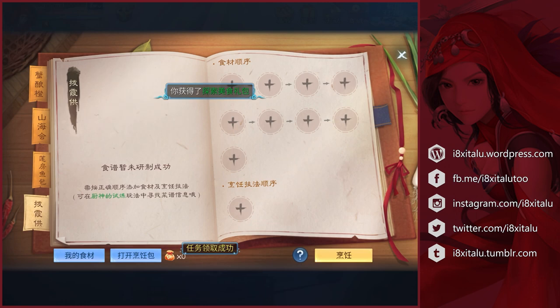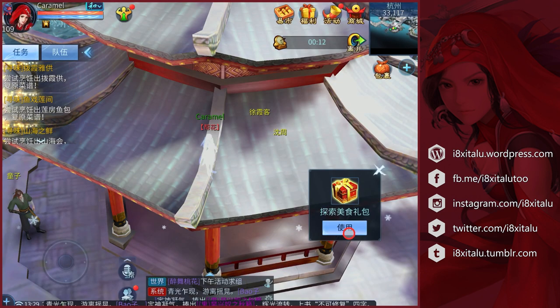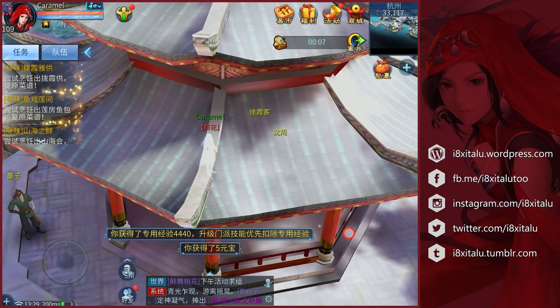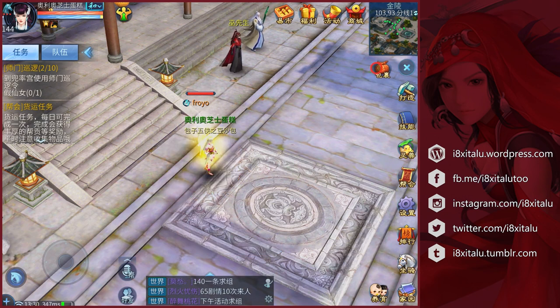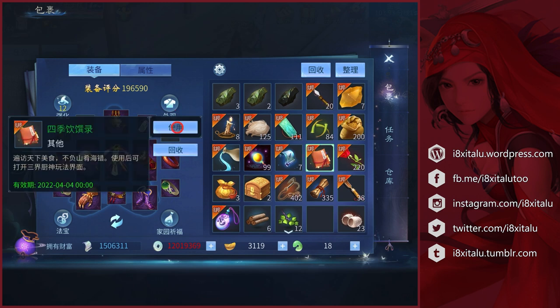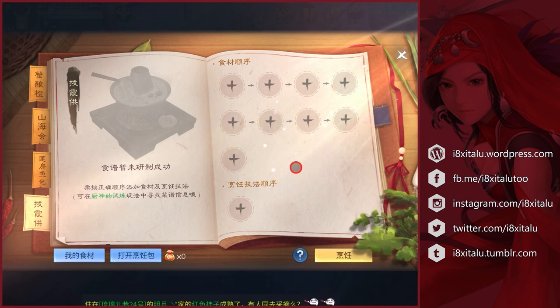Now we have unlocked the dish. I'll close this first and let's check out the rewards. And now I'll switch to my other account because that one has the ingredients. Let's open the Four Seasons menu right here.